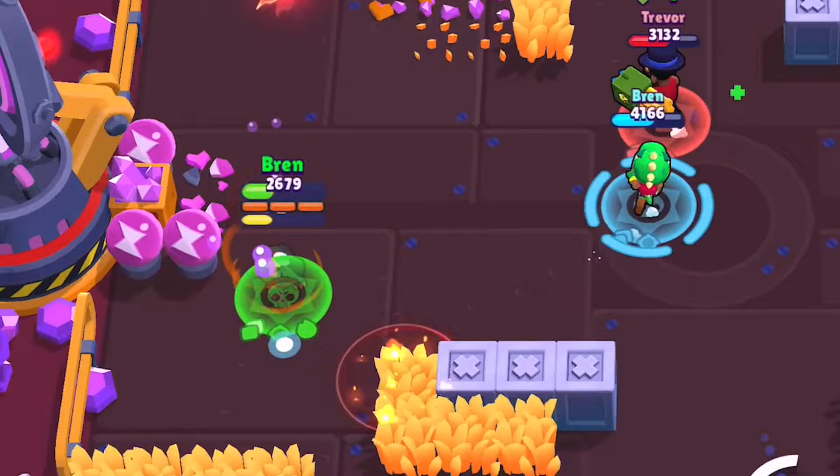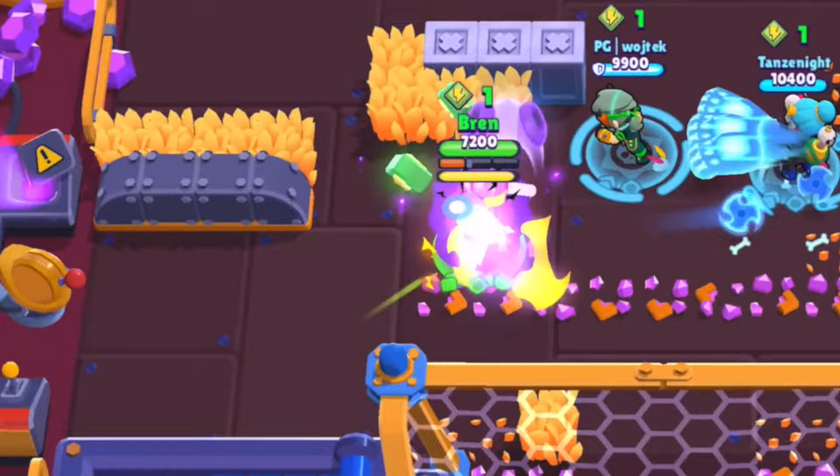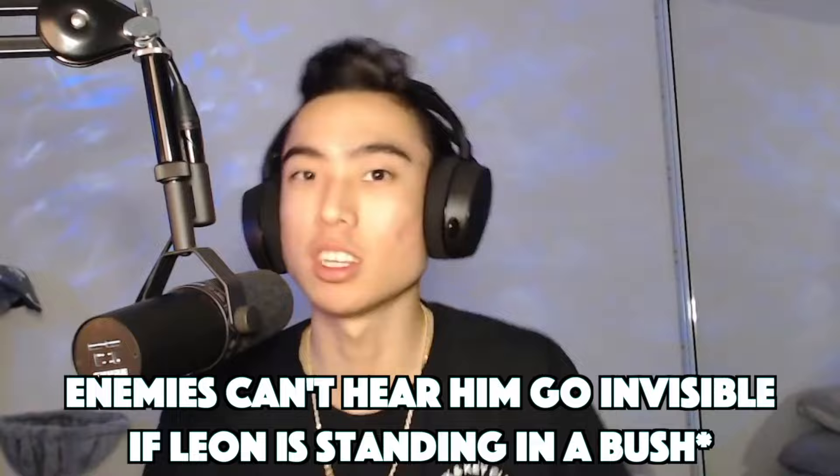A lot of players play with no game sound, but when playing against a Leon it's very important to listen for auditory cues. When Leon goes invisible — whether standing in a bush or out in the open — you can actually hear him activate his super. This is great to listen for because you can prepare that he might be sneaking up on you.